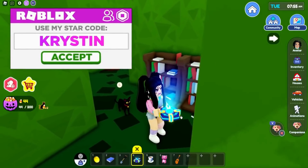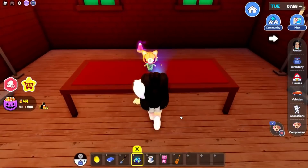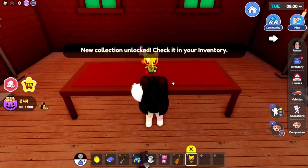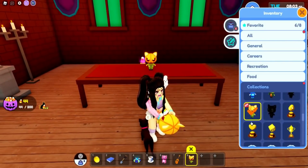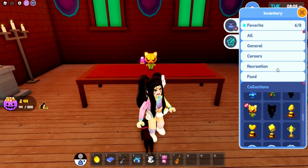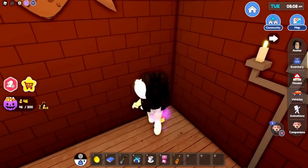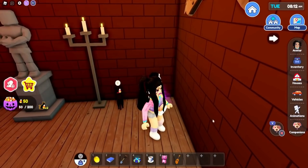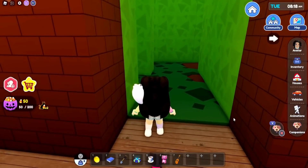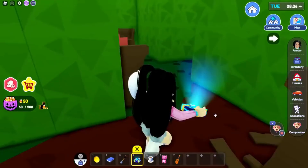If you keep going through the maze where all of the books are, you will come across the next room for the pumpkin plushie. Here is the second of four — and this is actually one of my favorite ones with the pumpkin. There's also lots of candy corn that you guys will be able to get as well.